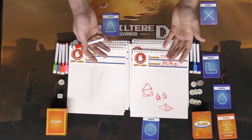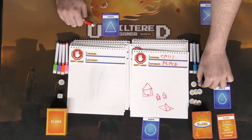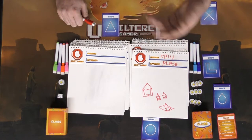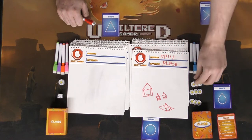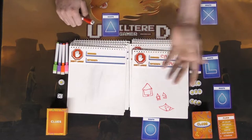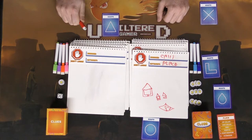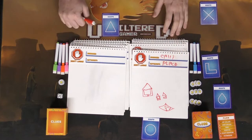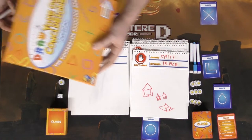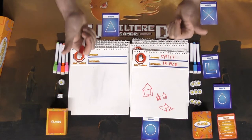Everybody else will be doing the same thing with all of their own player boards being passed, and then the guessing begins. Afterwards you tally up your score: the fewer guesses you used, the higher the score; too many guesses means a lower score; and if you use all three, you didn't guess correctly at all. You'll play these in rounds. We also played this live on our live stream — link in the description below — and we made a competitive variant even though this is a cooperative game, just because we're competitive people.